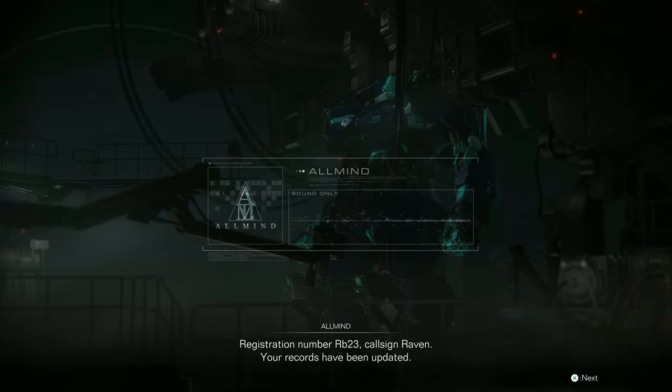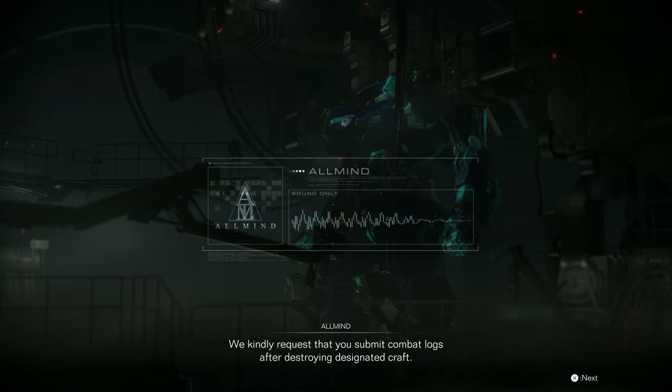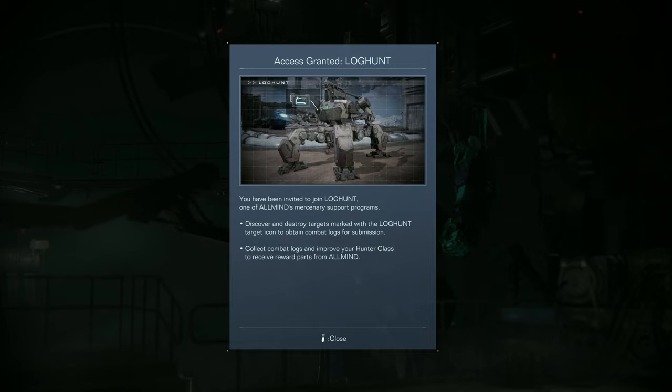Records have been updated. The log hunt program. So I'm going to be doing data log - combat logs. Discover and destroy targets marked with the log hunt target icon to obtain combat logs for submission. Collect combat logs and improve your hunter class to receive reward parts from Allmind.